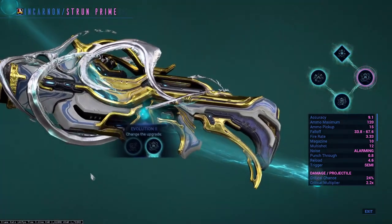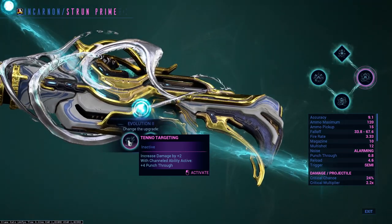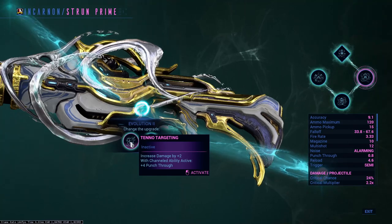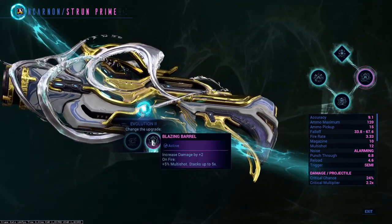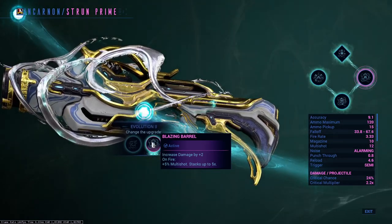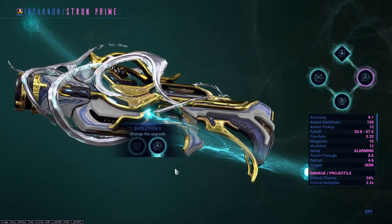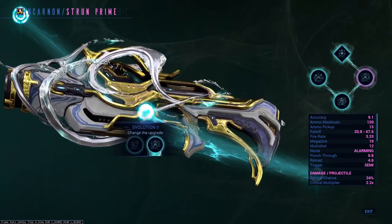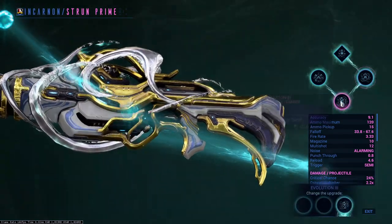Evolution 2. You can increase the base damage by two, but with a channeled ability active on your Warframe you'll gain an extra four plus punch-through. Or, increase your base damage by two but on fire, you gain 5% multishot stacking up to five times for a total of 25% multishot. Multishot will always arguably be best in slot, so I advise you to take this selection.